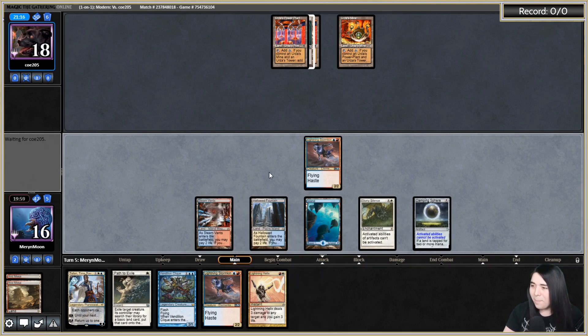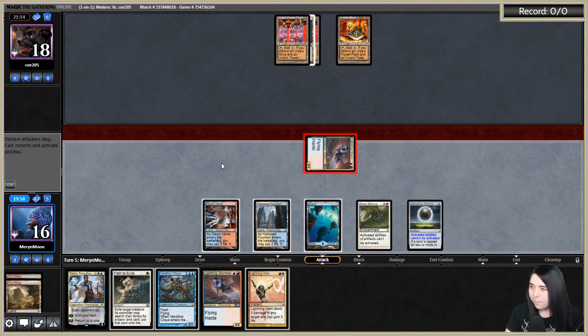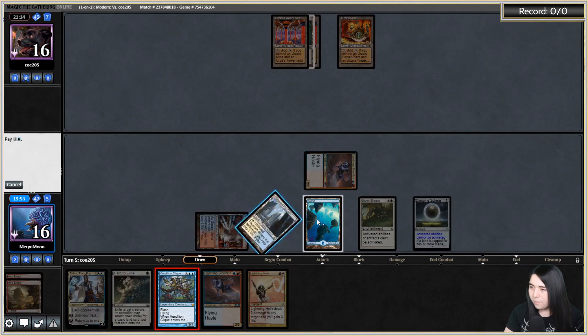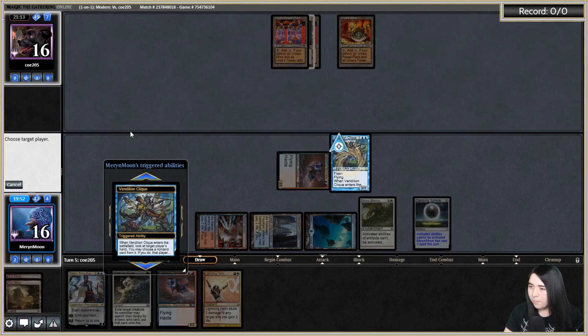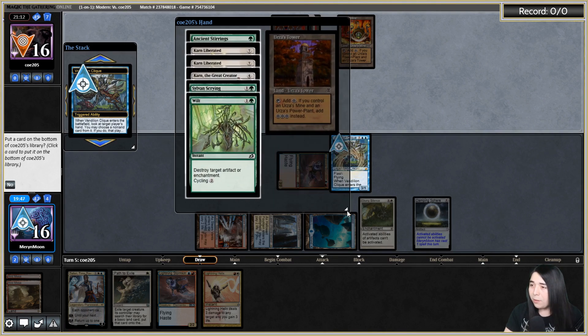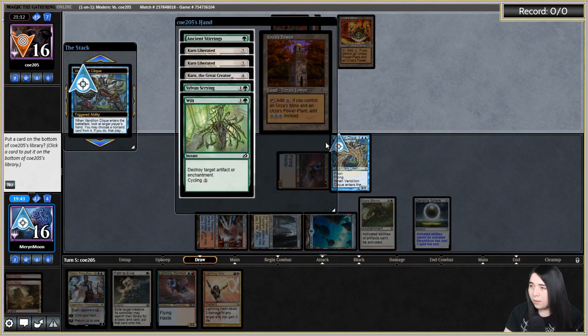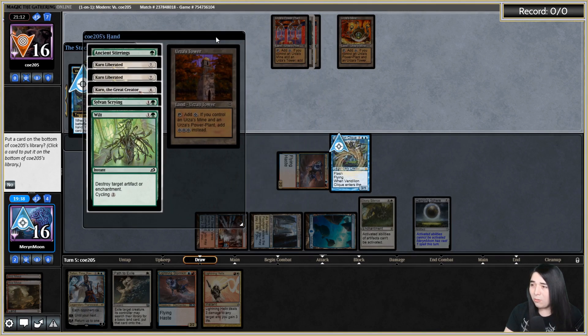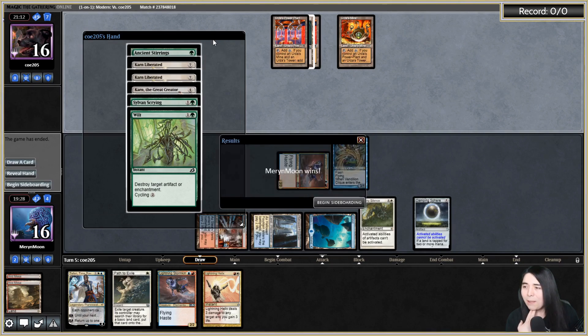All right we're going to draw step click them. They have Wilt, Sylvan Scrying, Karn. They did not play Karn the Great Creator though — did they just draw it? I'm also very scared about Wilt. They don't have the green source. I'm also scared about Karn because it can go grab a Bridge, but they might not be able to empty their hand quick enough — and they just scoop it up.